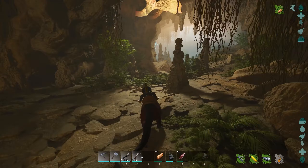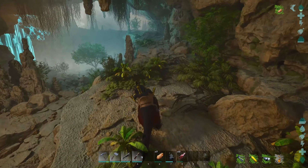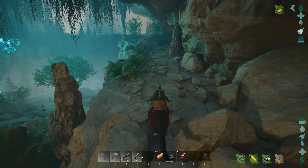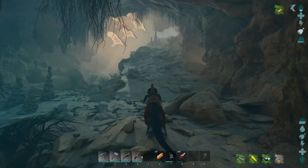Jump back on your flyer or whatever creature you decided to bring, or if you're on foot, head back up these ramps and you are out of the cave and on your way to your next artifact.